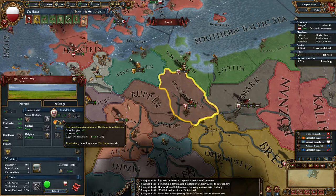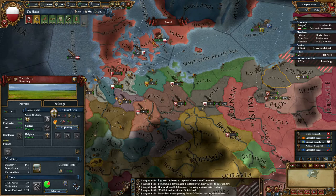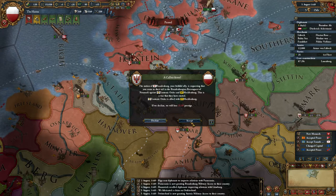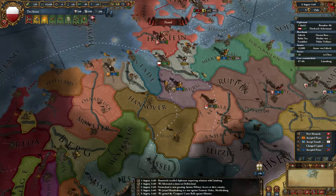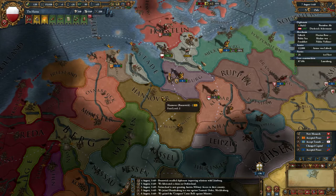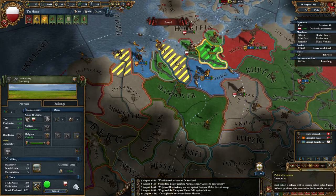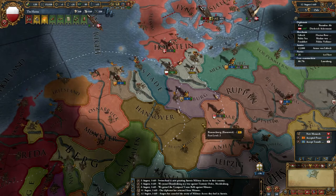Alright, so I might as well accept this war then. Teutonic Order are in trouble anyway. We've got a casus belli against Munster. Do I want to make any more claims? I wish I could make more claims on Munster but I can't. You can't make any change of rivals when you're at war as well, which is a bit of a problem. Maybe I should have looked at that before I started this war.